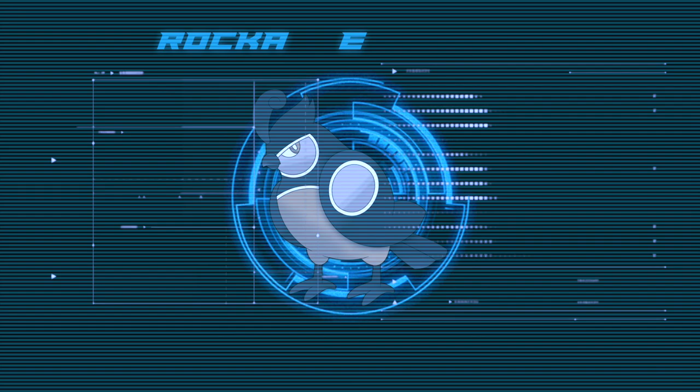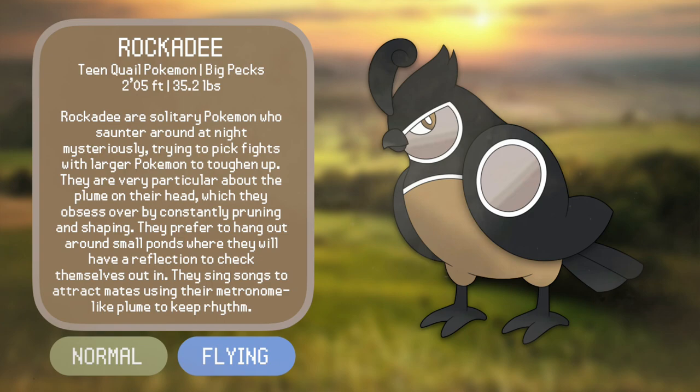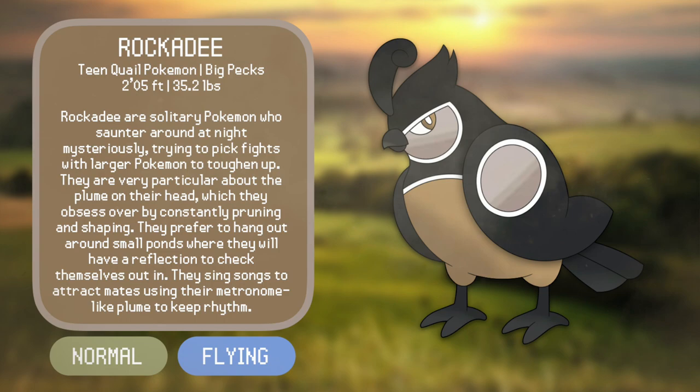Plume Puff would evolve into Rockety, the Teen Quail Pokémon. Rockety are solitary Pokémon who saunter around at night mysteriously, trying to pick up fights with larger Pokémon to toughen up. They're very particular about the plume on their head, obsessing over it by constantly pruning and shaping, and they prefer to hang out around small ponds where they can check their reflection. They sing songs to attract mates using their metronome-like plume to keep rhythm. Continuing with the music quail theme, Rockety is of course inspired by an angsty teen rocker, with its black hood looking like a leather jacket and its plume starting to curl like the pompadour haircut that many rockers like Elvis had in the 1950s and early 1960s. I thought about giving this Pokémon a dark typing, but sticking with normal makes more sense since Rockety is not outright evil — it's more so just angsty as a bluff.